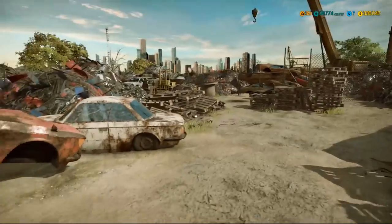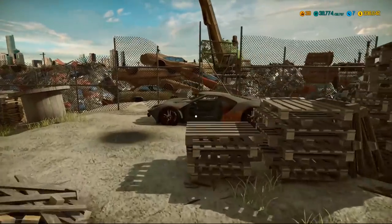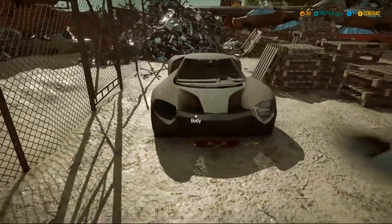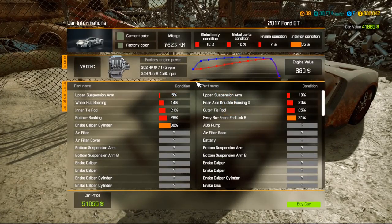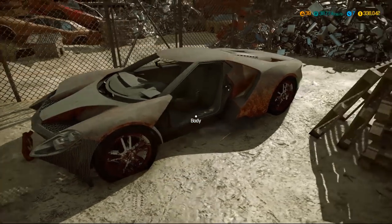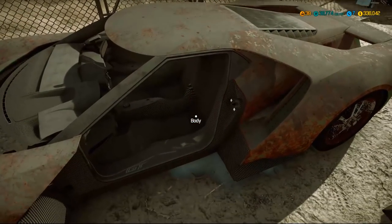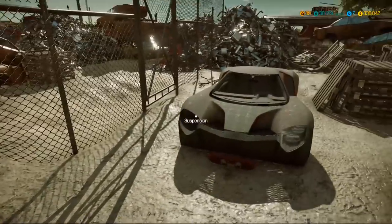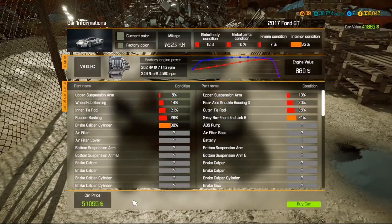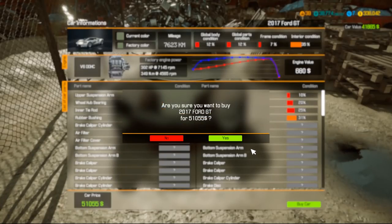I loaded in a few — that's not one of them. Here's another one: a 2017 Ford GT. $51,000 even being in a junkyard and absolutely destroyed, all carbon fiber on the inside. We're not gonna be doing this guy today, but we'll buy it really quick — let's buy it.